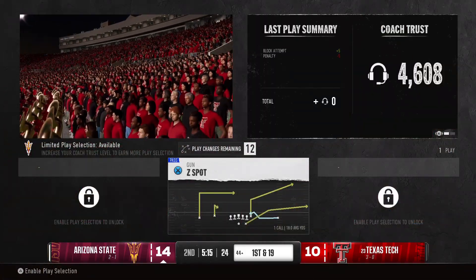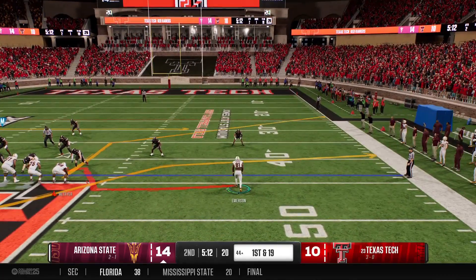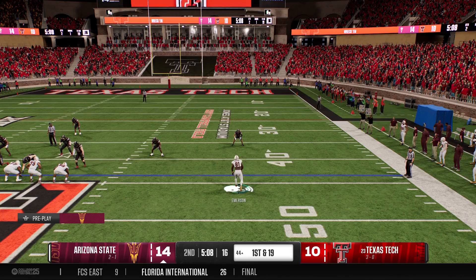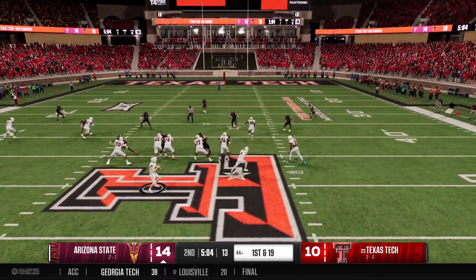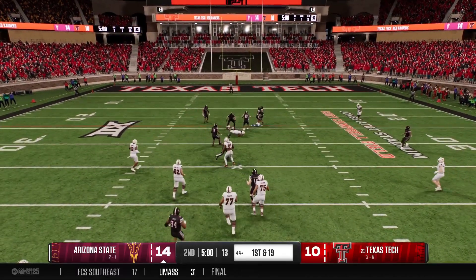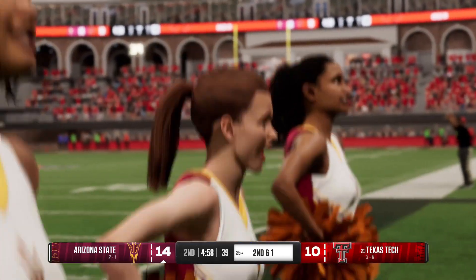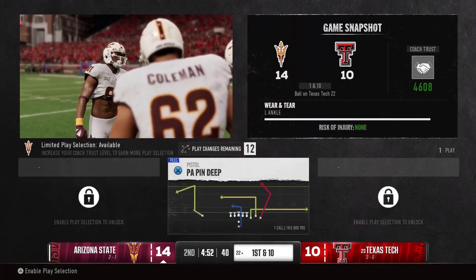Holding penalties — the ultimate drive killer. We'll see if it costs this offense here. Looking for a productive play on first down. Wide receiver shows motion, he wants to throw it, fires to the wideout — on target over the middle, and tackled there by the defense. And the offense here dialed up a really good play.